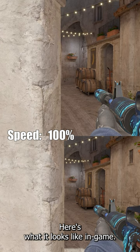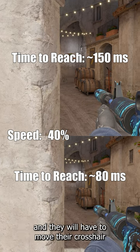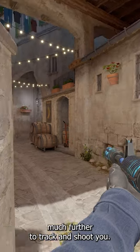Here's what it looks like in-game. Using this to your advantage, you're more likely to move past the enemy's crosshair before they can react, and they will have to move their crosshair much further to track and shoot you.